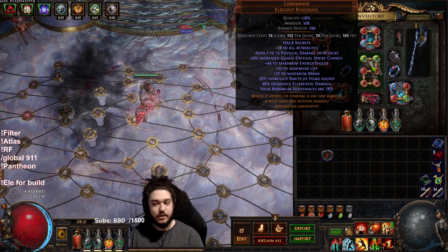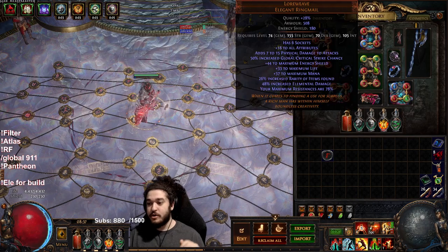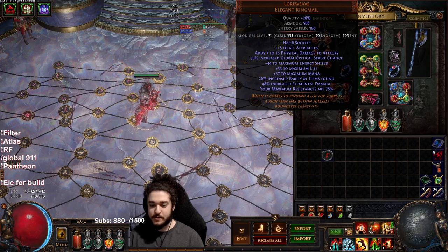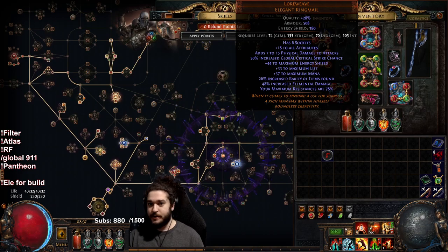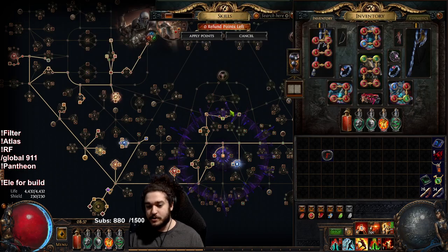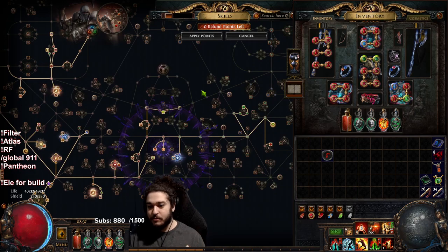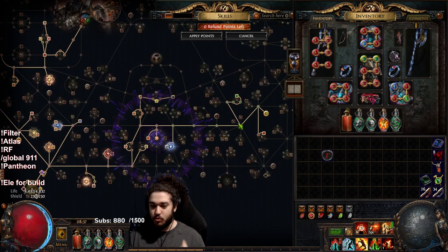I'm currently running a Lore of the Shaper and Eternal Damnation setup — brand new items on this character. The reason is it's mainly for mapping: with Lore I'm not going spell suppression so I can run minus spell suppression maps, and with Eternal Damnation I can run minus max maps. By going this setup I basically gain plus two map mods. As a Juggernaut you could move away from spell suppression, but it's more difficult so I prefer this setup.